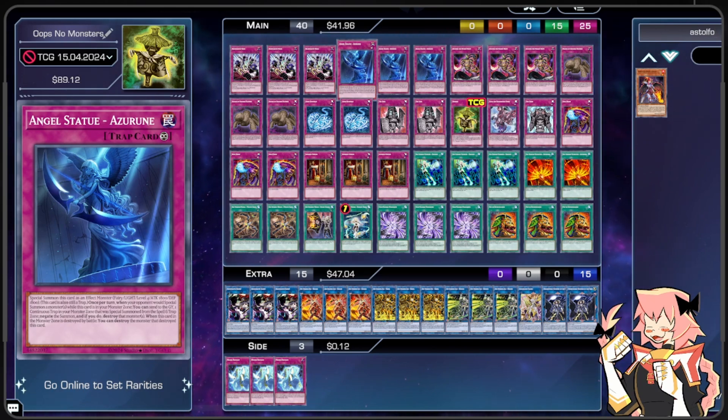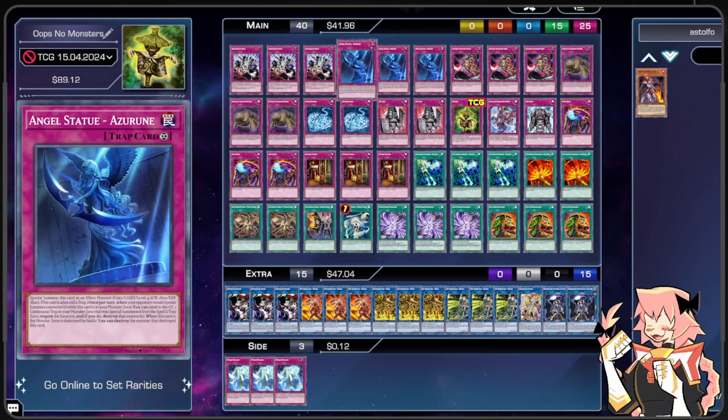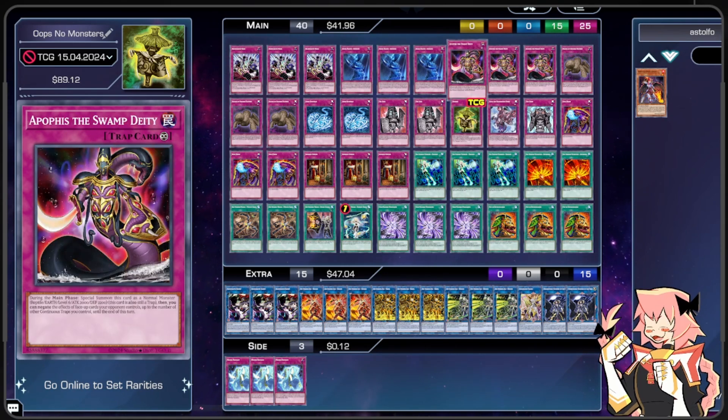Next we're on triple copies of Angel Statue Azurune — a special summon effect monster, Fairy, Light, Level 4, 1800 ATK and 1800 DEF, also still a trap. Once per turn, when your opponent would special summon a monster while this card is in the monster zone, you can send one continuous trap in your monster zone that was special summoned from the spell and trap zone to the graveyard, negate that summon, and destroy that monster. When this card in the monster zone is destroyed by battle, you can destroy the monster that destroyed it. This is basically Solemn Warning on legs — being able to send itself or another card to negate a summon is very strong, especially turn after turn.